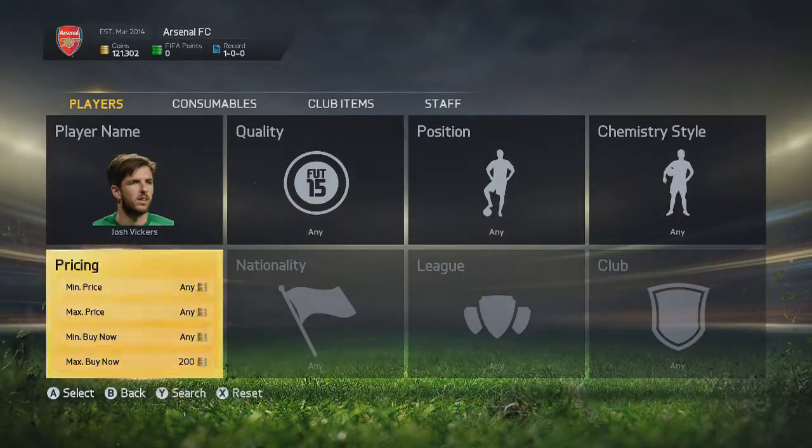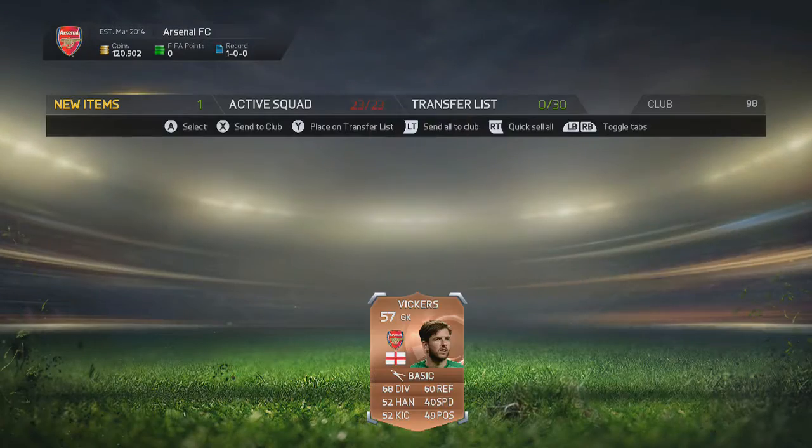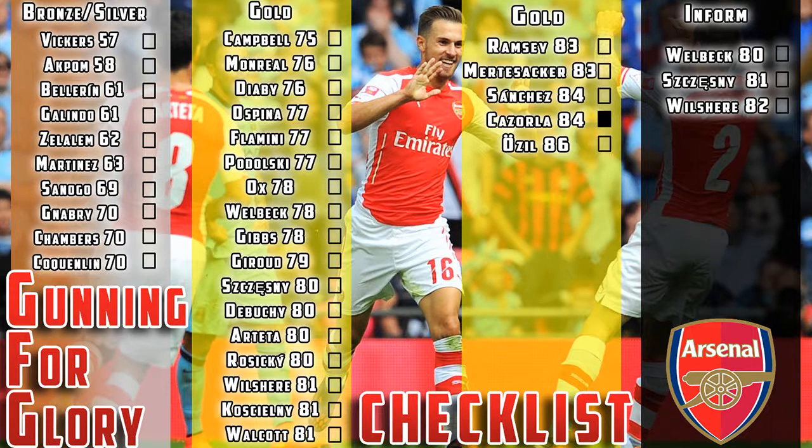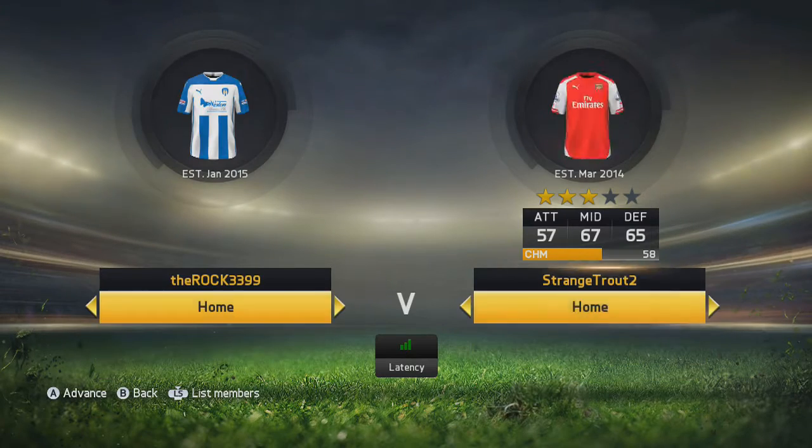We're going to make the first signing. For 400 coins we pick up Josh Vickers as goalkeeper. He's not exactly the best keeper in the world, but there are quite a few goalkeepers to go through — Martinez, Ospina, Chesney, and the inform Chesney. We tick him off the checklist, give him his squad number, and put him in the team. He's a decent player and will do an okay job for now.